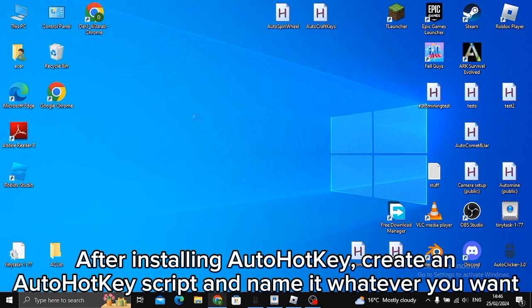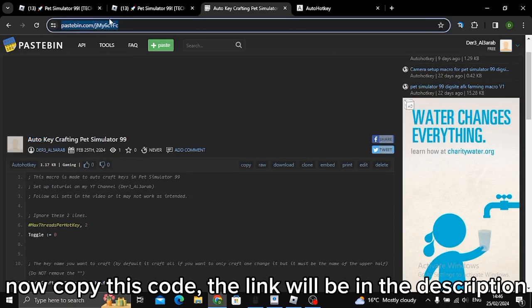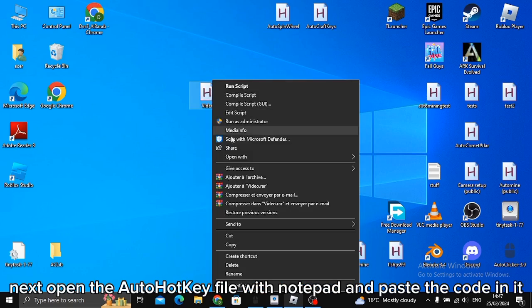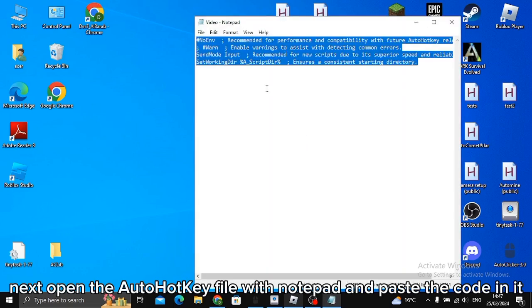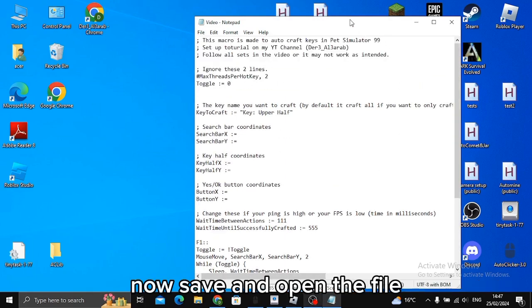After installing AutoHotkey, create an AutoHotkey script and name it whatever you want. Now copy this code — the link will be in the description. Next, open the AutoHotkey file with Notepad and paste the code in it. Now save and open the file.